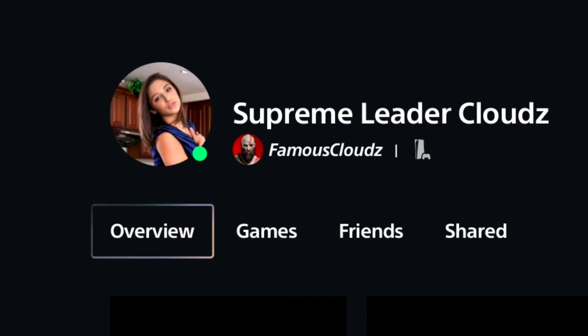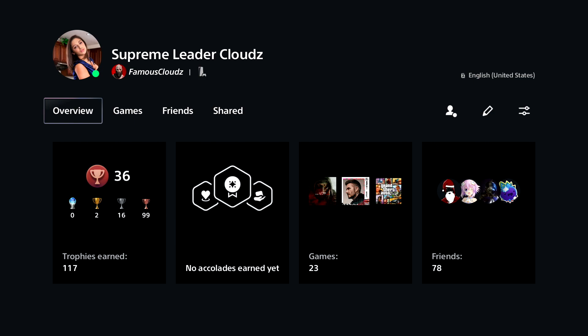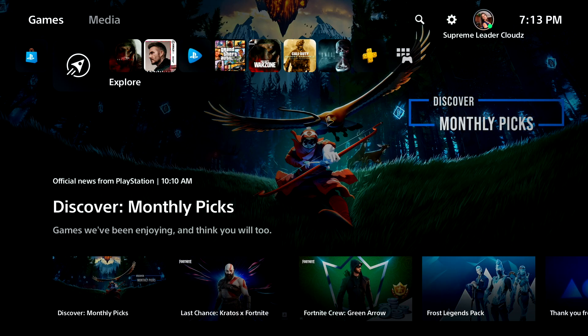It doesn't take that long, it's really simple. Now everybody's gonna see you by that picture and you're pretty much cool. That's pretty much how you get a custom gamer pic as your profile on your PlayStation 4 or PlayStation 5. If I was any help, please drop a like, subscribe if you are new, comment down below what gamer pic you're gonna use, and let me know if mine's fire or not. I really hope y'all did enjoy this video — hit a like, subscribe, and I'll catch you in the next one. Peace.